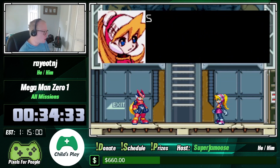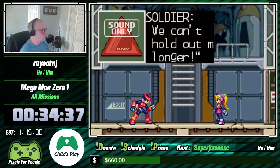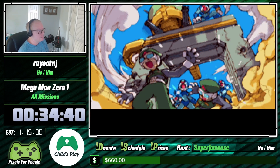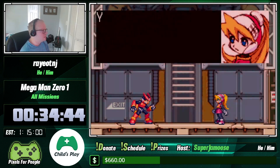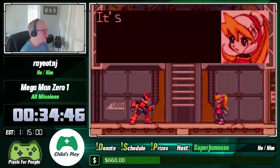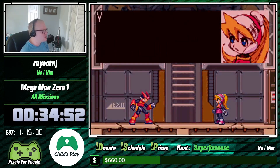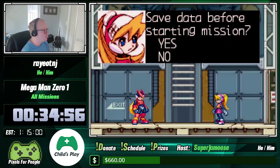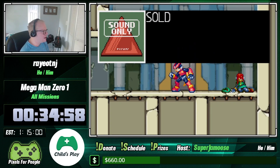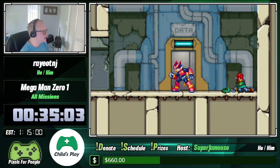Just like that, all the main missions are done. Now we just have one little side mission: Neo Arcadia has decided to attack us and actually infiltrated our base. We now need to save everyone, but you only have to do two specific things in order to finish the stage. If you have anything to mention, Super Jamoose, now would be a good time — I've got about a minute before I get to the boss.